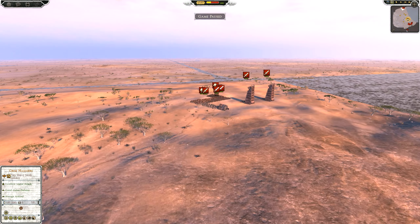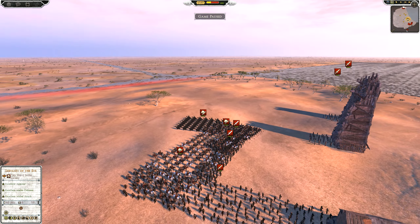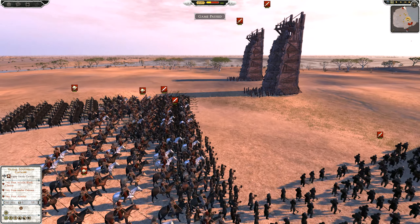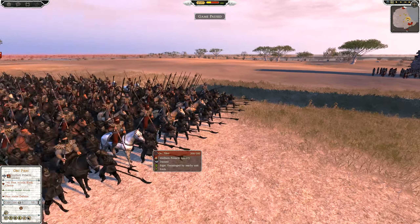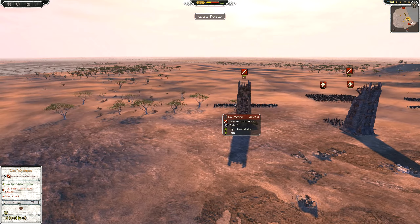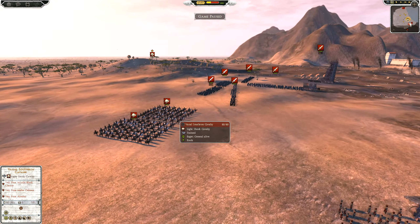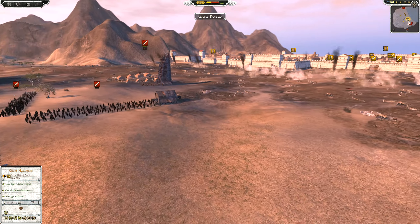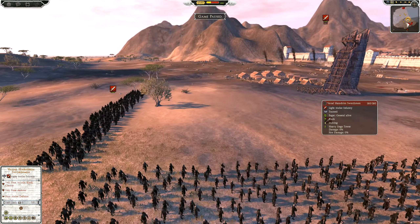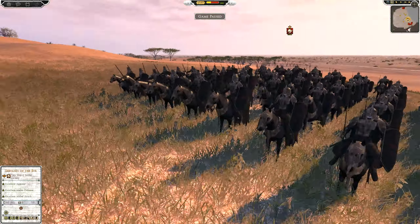Duncan's Mordor army consists of Orc Rebels, Vassal Haradrim Swordsmen (two units), a siege tower, Servants of the Eye, and two units of Vassal Sathron Cavalry. On this side we also have Orc Pillagers and Orc Pikes. On the other side: Orc Warriors, Vassal Haradrim Swordsmen, two units of Sathron Cavalry, Orc Rebels, Orc Warriors, Orc Pikes/Pillagers, more Orc Pikes, Vassal Haradrim Swordsmen, and Servants of the Eye with the general. Duncan has brought a lot of cavalry to a siege battle.